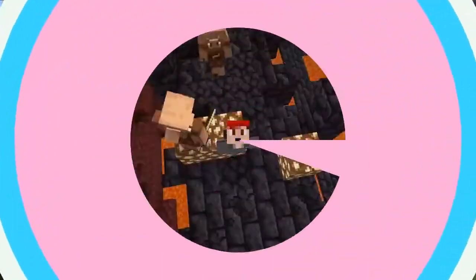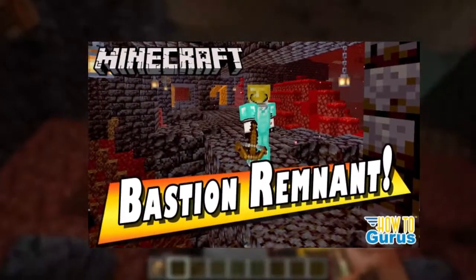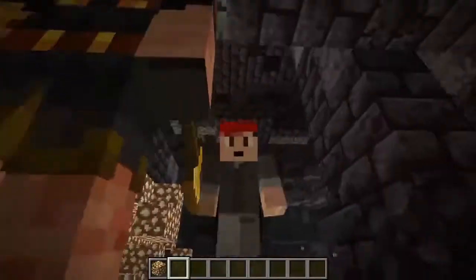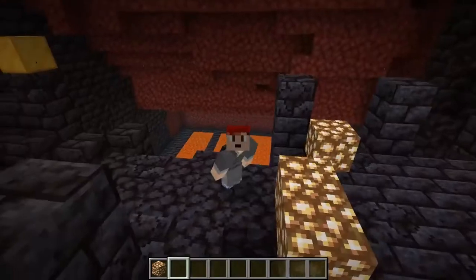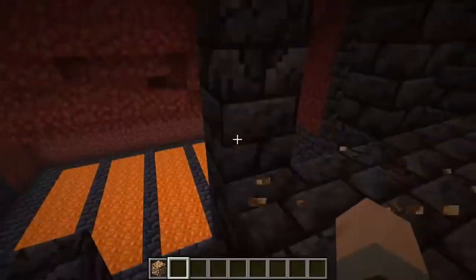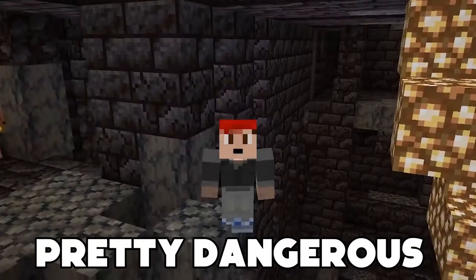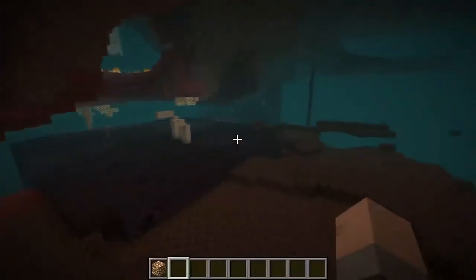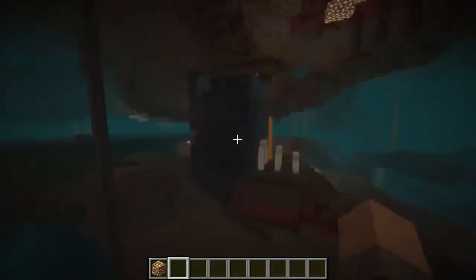Number 3: Bastion Remnant. Another nether structure that deserves top 5 recognition is the bastion remnant. They can be incredibly helpful in lucky finds while traveling through the nether realm. Bastions have lots of loot chests and gold blocks scattered throughout the structure, and are perhaps the best place to obtain large amounts of gold and gold items in all of Minecraft. Some chests in bastion remnants feature rare items like enchanted debris, enchanted gold apples, and sometimes even diamond armor and tools. However, navigating through bastions can be pretty dangerous due to the extremely hostile and overpowered piglin brutes, who will attack players regardless of whether they are wearing gold armor or not. Bastions can be some of the best structures to run into if gamers can survive them.